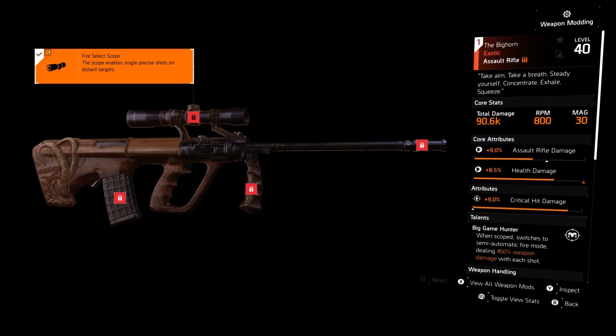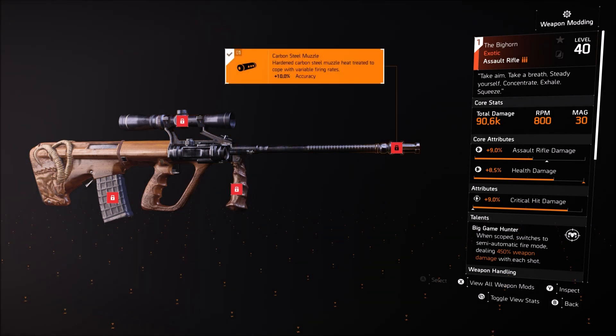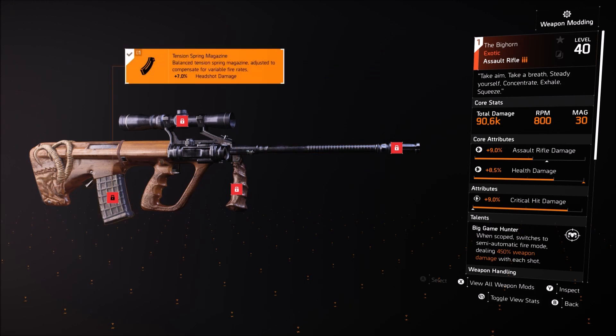The attachments on this are the scope, which is the fire select scope; the Bighorn grip, which provides stability; accuracy on the carved steel muzzle; and the tension spring for the magazine, which gives 7% headshot damage.